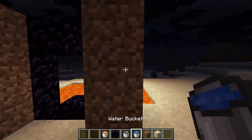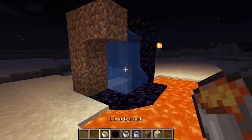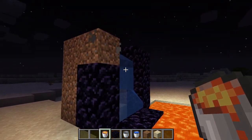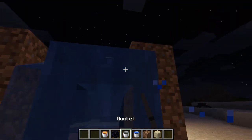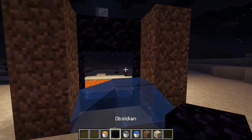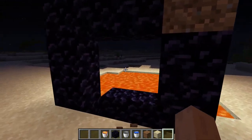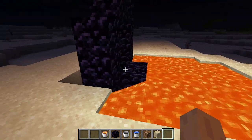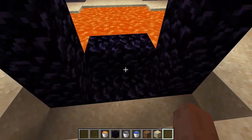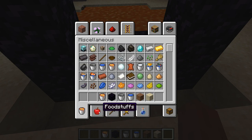Take your water bucket and do it on the sides, then put the water bucket on the other side and do the same thing. Then all you need to do is have the flint and steel.